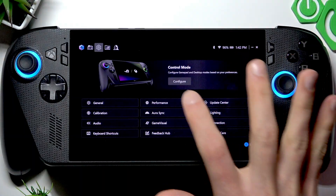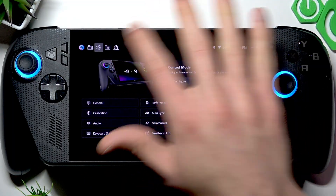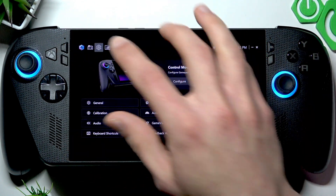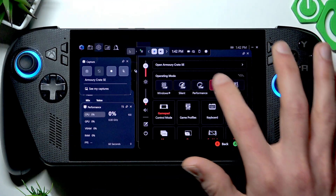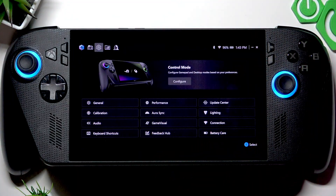Of course, the primary software for your console is the Armory Crate application. Open it — it's accessible either by tapping the Xbox button, from the game bar, or by using the dedicated Armory Crate button located right here. You can also open it from the Command Center by tapping 'Open Armory Crate SE'.